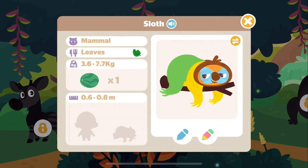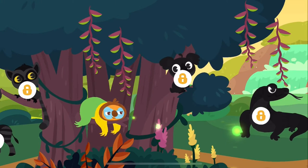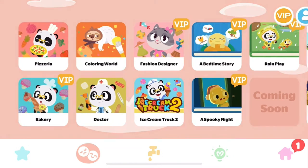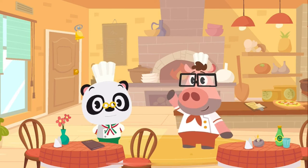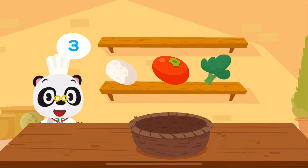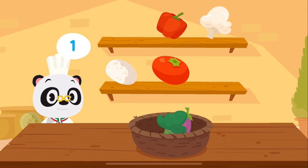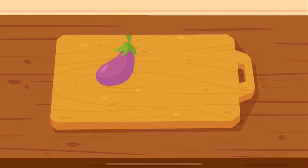Sloth! Pizzeria! Today we're going to help Ziggy bake a pizza. Are you ready to bake? What ingredients do you want? Eggplant! Broccoli! Bell pepper! Let's cut the ingredients, but be careful of your fingers!